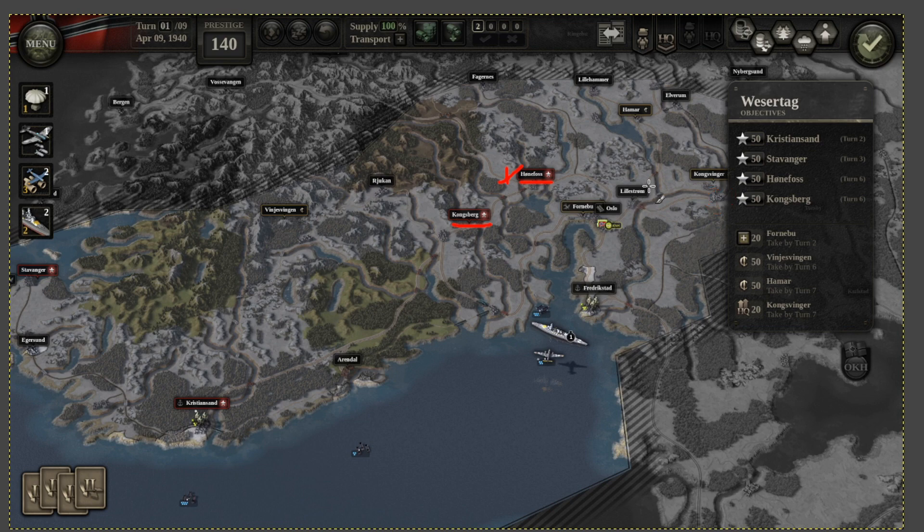Hamar is not about unsupplying — it's simply about moving there and killing any unit present. You're just going to walk over there and take it, and at that point you should have everything except Stavanger. Stavanger you can take on turn two very simply by taking the unit that's going to be on Egesund and moving it towards Stavanger. Now that you know the tactics, let me show you how it's done.